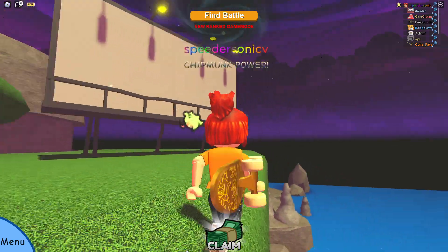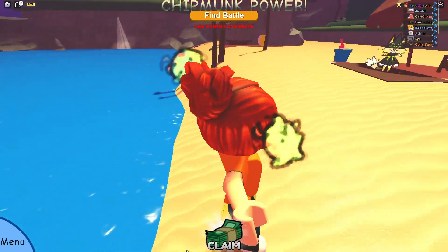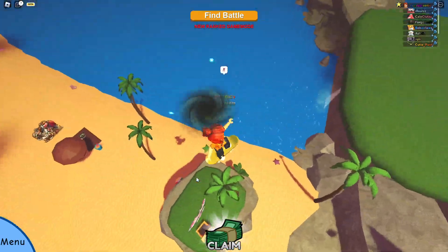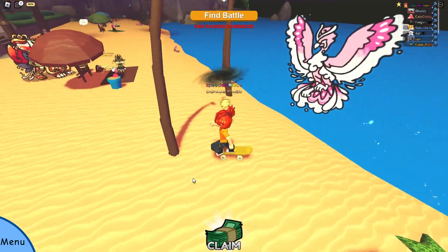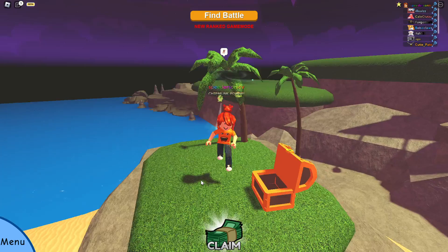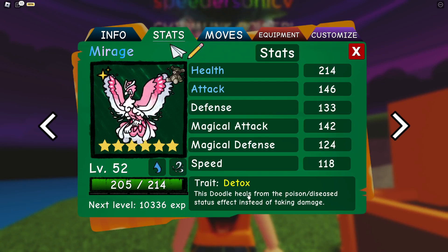Honestly, I'm kind of excited to give this thing a sneak peek because before, when I used Zerzura the first time, I was slightly underwhelmed. I won't lie. I think it's probably because I fought a bunch of Poison and Electric types, so it was kind of annoying to use. But today I'm going to be using a very different Zerzura — actually, a Sharpen Zerzura. So I'm very interested about that. We have Health and Attack with the trait Detox. This doodle heals from the Poison/Disease status effect instead of taking damage, so essentially we're able to just get a bunch of our health back per turn — I think it's one-eighth of your health per turn. And it makes it really nice to just heal every turn.